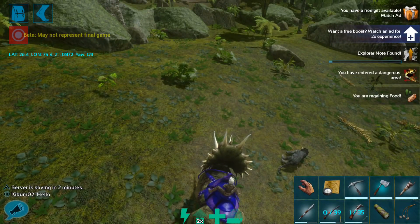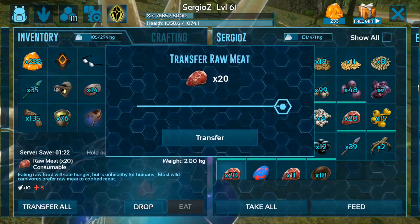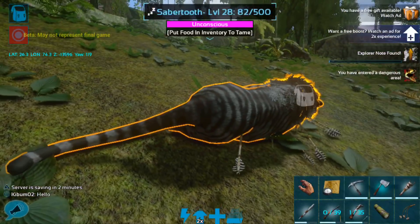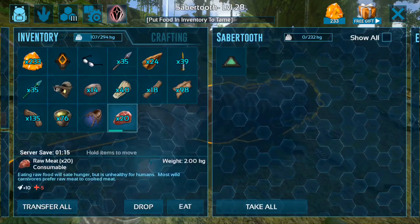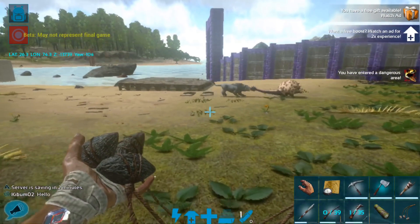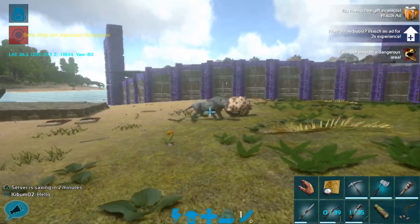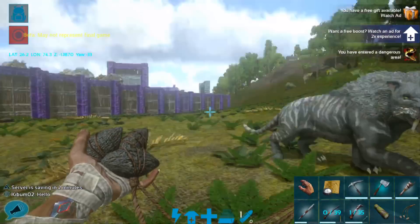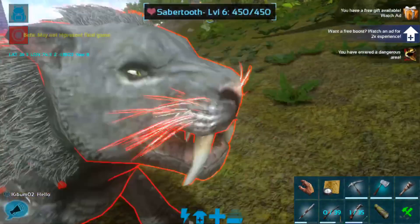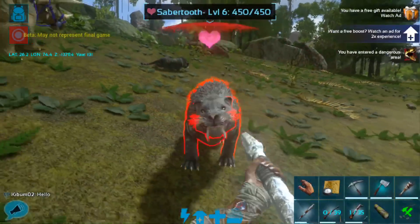So now stay, trike. We do have some meat. There is another saber over there — hopefully he does not aggro on me just yet. We're going to have to kill this saber, which will be fine.